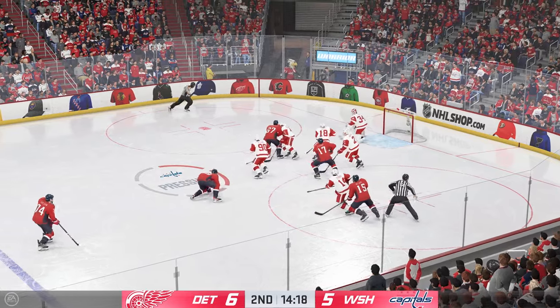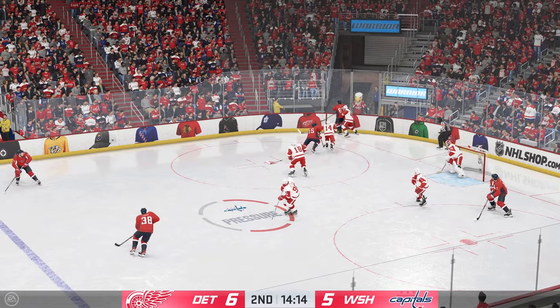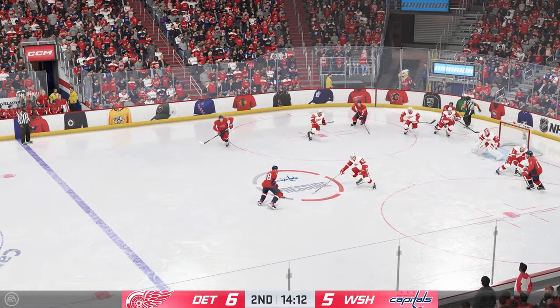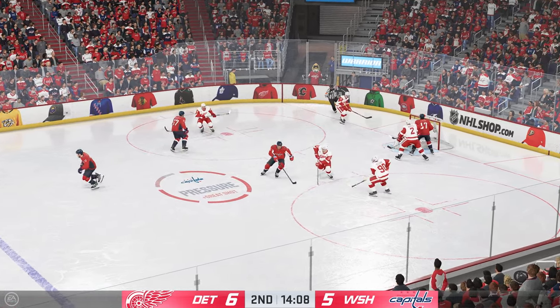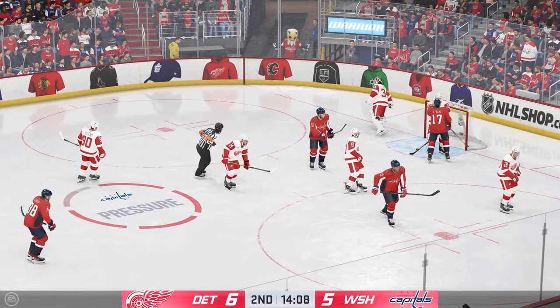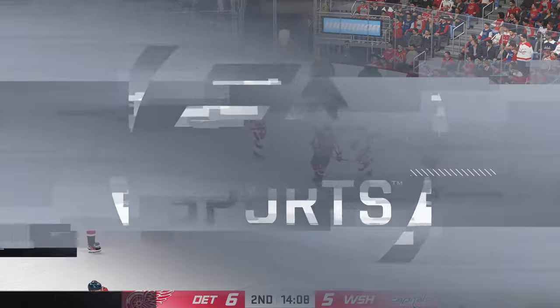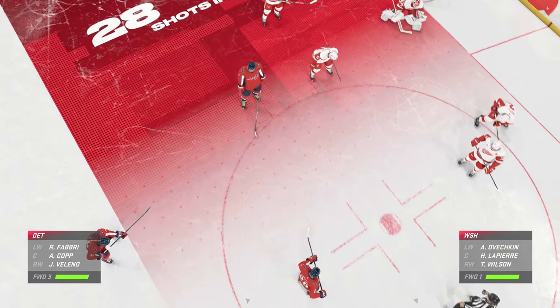Washington's got the puck inside the offensive zone. Pacioretty's looking to make something happen here in the corner. Works it across to Sandin. Cut into the front of the net. Stopped by the goaltender. Listen, James, the shooter's in the slot — this is as high danger as it can get — and he challenges. He's set, ready to go in great position, and makes the save as a result.